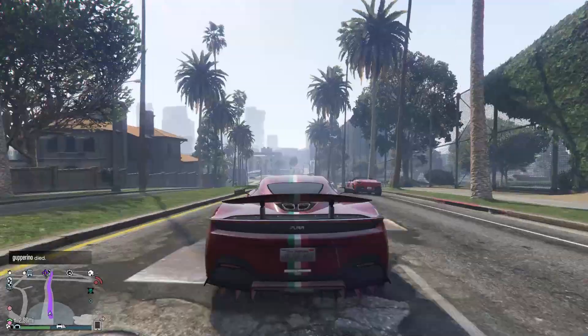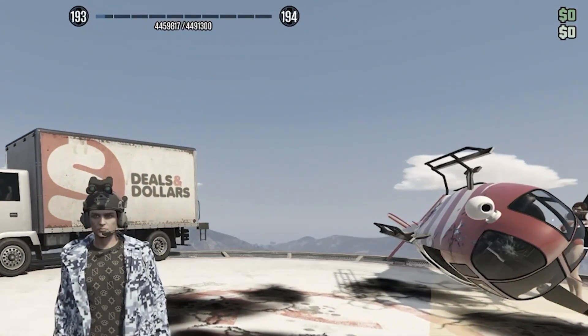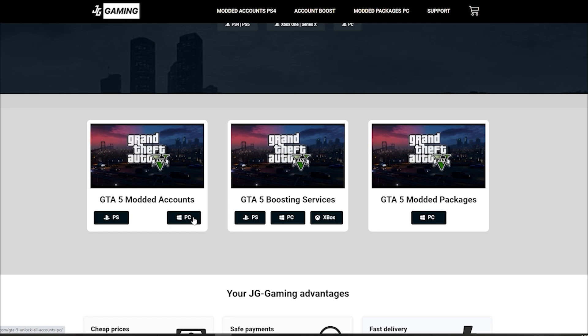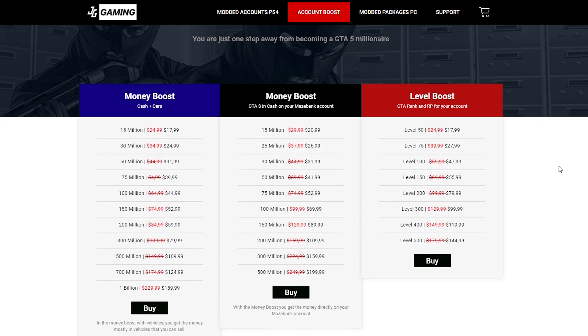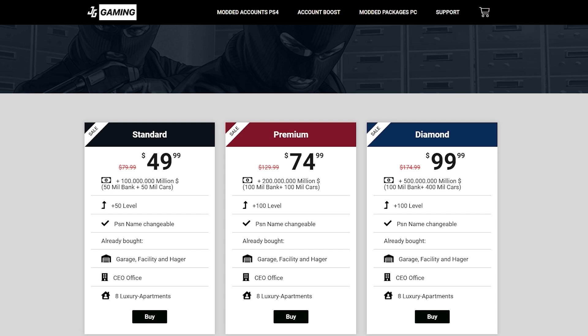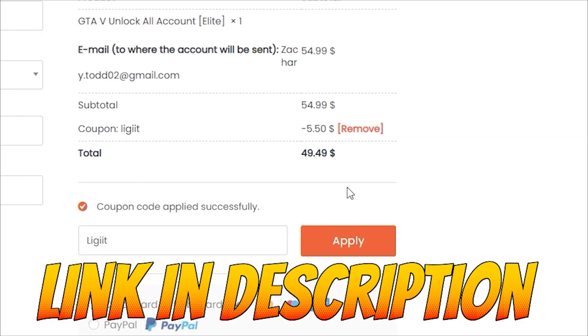Before we begin with all the tips, let's talk about the sponsor for today's video. Are you tired of being broke in GTA Online and just wish you had more money? JG Gaming is the website for you with its modded accounts, boosting services, and modded packages. They have cheap prices, fast delivery, and a variety of payment methods. For the new update, they are discounting everything until August 6th, including money boosts and modded accounts. Don't forget to use code COLEGIT for a 10% discount on all your purchases.